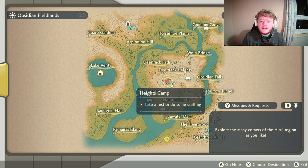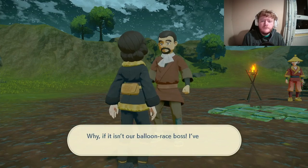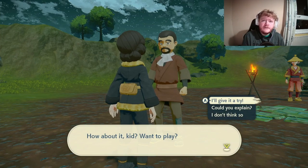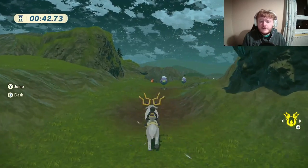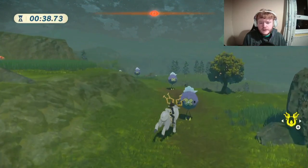The first one is in the Obsidian Fieldlands and it's at the Heights Camp. You want to have Wyrdeer and the Heights Camp unlocked. Just speak to this person right here and he'll ask you to pop 30 balloons — you've got to do it in 45 seconds.